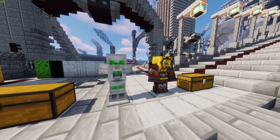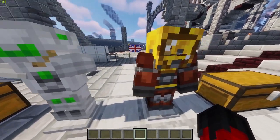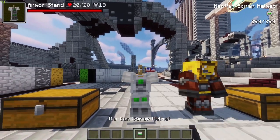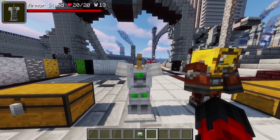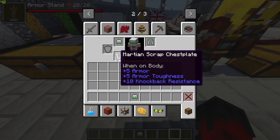While we're here we might as well take a look at some of the suits. These are the two armor sets that come with it. This is a martian tech suit. If you don't know what War of the Worlds is, it's pretty much when Mars invades Earth - the film you'd probably know is the one with Tom Cruise. So let's put on the martian scrap helmet, chestplate, leggings, and boots. It is just awesome looking.